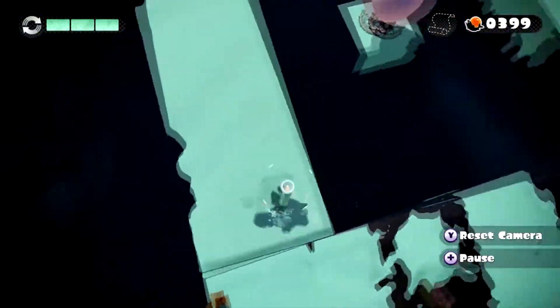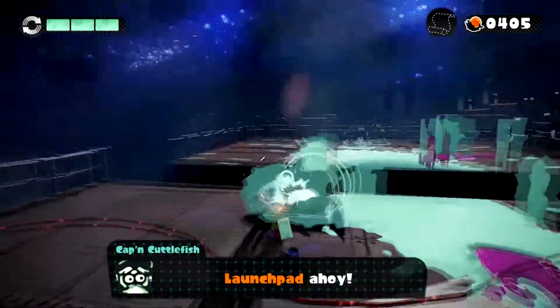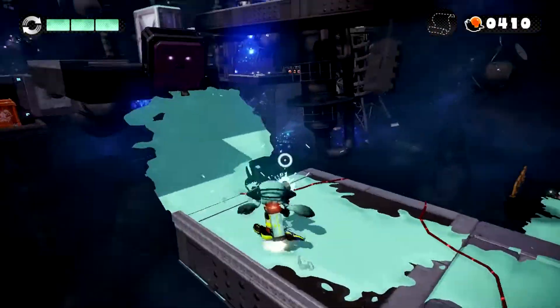There are stickers seen all throughout the single player campaign, especially in the hub world, and these stickers actually reference other Nintendo games, especially the older 8-bit games. For example, you can find stickers of bloopers and octoroks within zone 4.